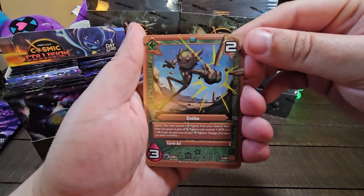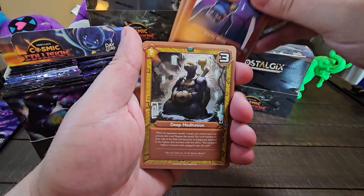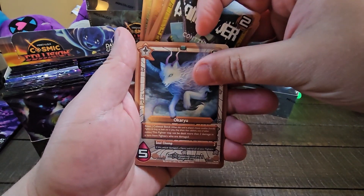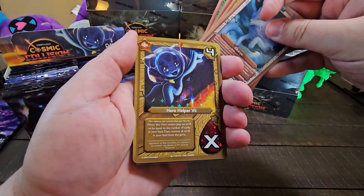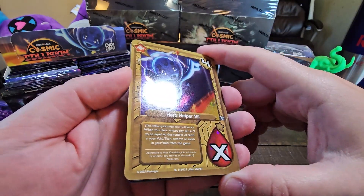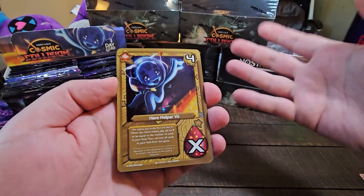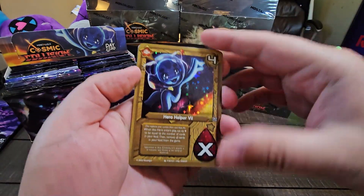So first off, we have the new entity cards — there's one of every single type. Gravity Shoes, Deep Meditation, all new cards in here. Game Over, Okaru. Loving that frame break. And a Hero Helper V Holographic Hero card right off the bat. That is gorgeous. And this is the first box I've ever opened as well, so this is all news to me.